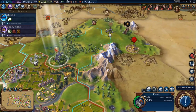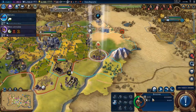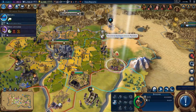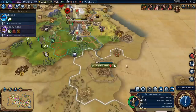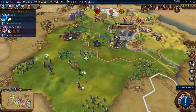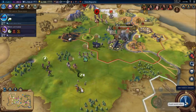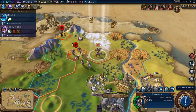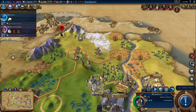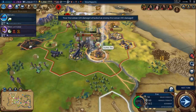These knights don't have a lot to do. Let's go and grab the barb camp over there. So we've got the tobacco — let's go and grab the cotton up here as well. Let's upgrade these guys to a field cannon.